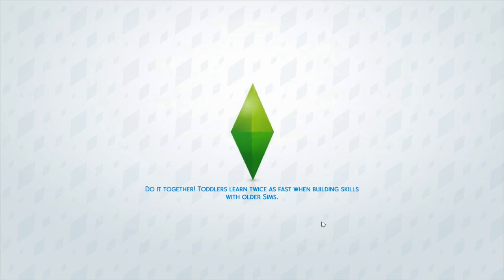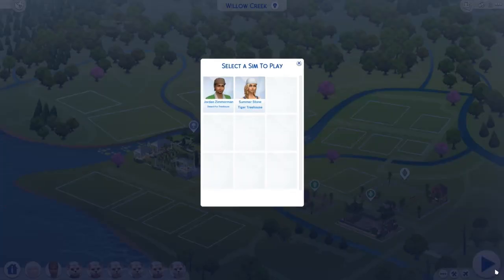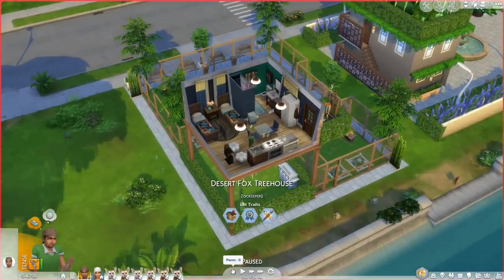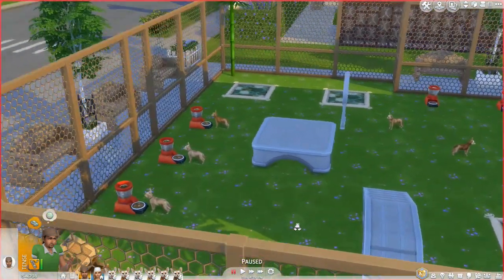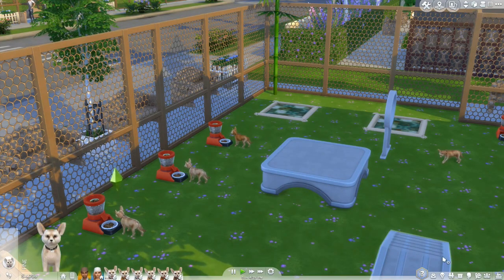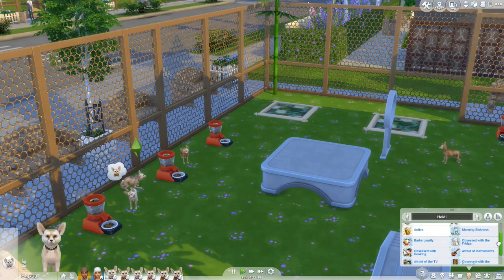We're going to go over to the fennec foxes and see if they have anything different. They're just smaller dogs, so I'm not guessing they're going to be too different, but we'll look and see if there's anything different about them. Jordan, I know we had a fire — I'm going to wipe the buffs. Every time I come back here he's so angry about the fire. One of the keepers lit the stove on fire upstairs — burnt the dishwasher, burnt the counter, burnt the stove.